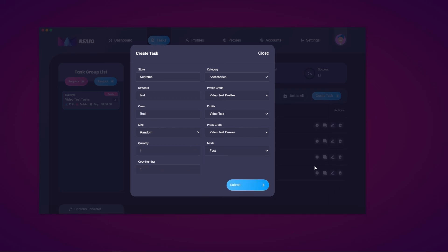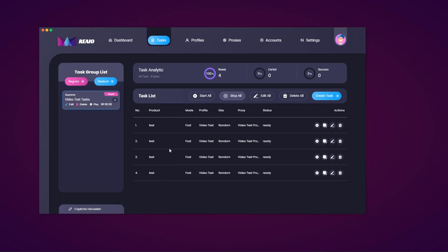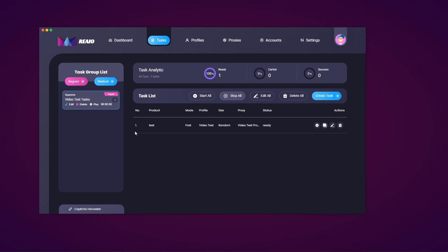I'll put in some random details so I can show you the task actually being created. Hit submit and the task is created. I created a few to demonstrate. As you can see it shows: number of tasks, product, mode, profile, size, proxy, and status which is 'ready'. It is ready to do whatever we tell it. You can use the start button to start it — it will tell you to open Capture first. You can also duplicate the task, delete it, and edit it.